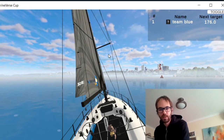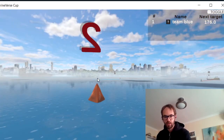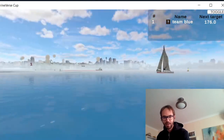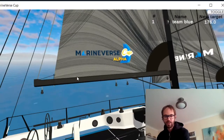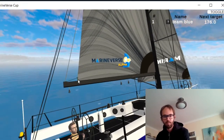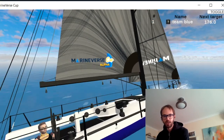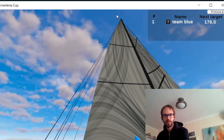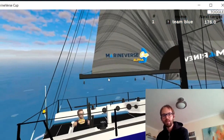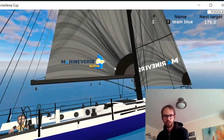Quite excited about where this can go next. Now that we can have a co-op situation on a boat, we can start making the boat itself more complicated — rather than just controlling mainsail tension and jib tension on the sheet, we can add controls for highlights, out-haul, and cunningham. This makes it actually make sense to have a team and crew on the boat to operate.